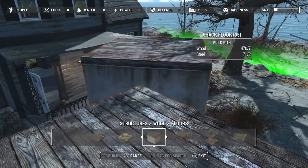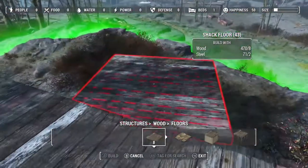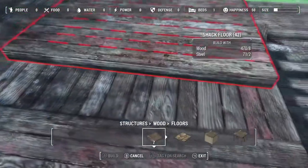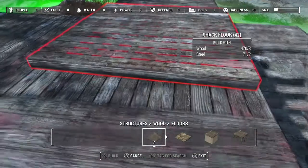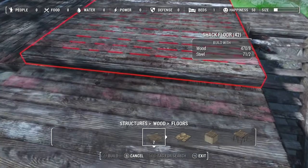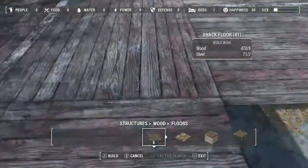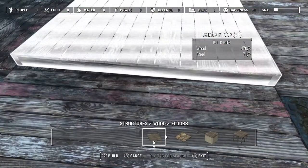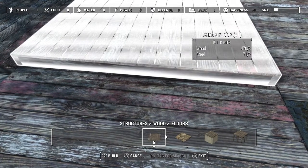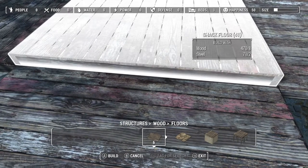So we come back over here and we're going to throw down one of these over here, one of these over here, and one of these over here. The only reason I put those there was so that this floor that I'm trying to lay down doesn't clip into anything else. And the stairs may be giving me a problem, so let's go ahead and get rid of those and put this there as well.